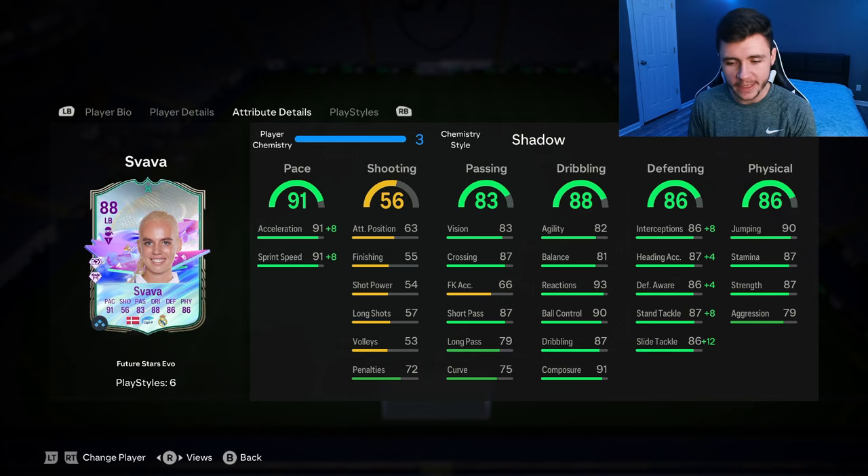86 defending — a phenomenal stat. With the Shadow chem style, she's very consistent defensively, very good in the tackle and getting lots of interceptions. 86 physical — she is very strong on and off the ball with her 87 strength. The 87 stamina is good as well as an overlapping fullback. Out of all three fullback options — Sergio Gomez, Svava, and Asinion — I think Sergio Gomez is the best one going forward. If you want to incorporate him as a center mid, that's probably the move. As a fullback over Svava and Asinion, I think I would personally go with Svava.